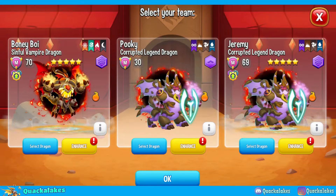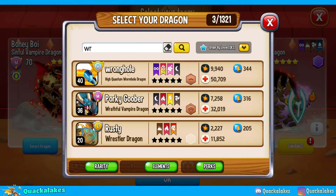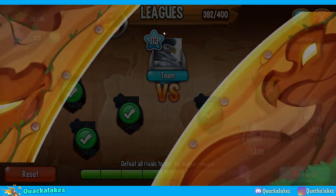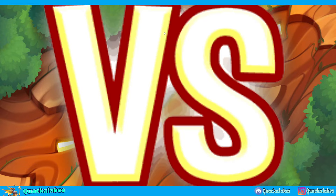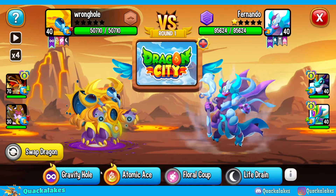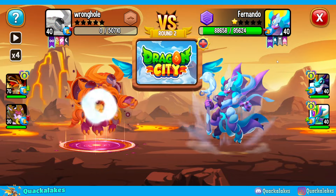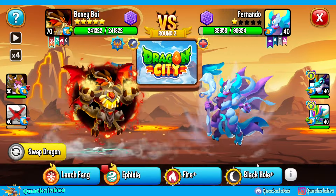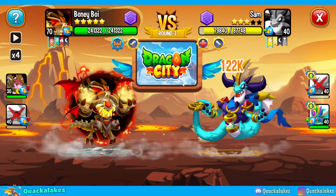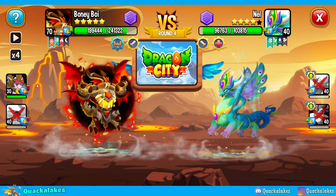Do we have any more league battles where I can throw my lovely Wormhole in? There we go - High Quantum Wormhole, let's take on this fight. In terms of how good High Quantum Wormhole actually is, they are not the best dragon in the world. Typically against a level four, he's just going to get completely destroyed until he gets ranked up. My main focus on getting ranked up at the moment is not for dragons like him - it's actually for my Corrupted Legend and my guard dragons.